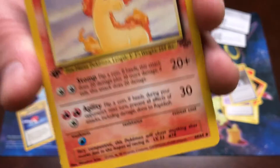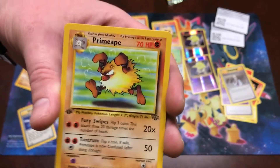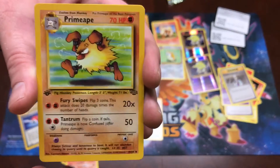It's Primeape! Rapidash and Rhydon are uncommons that are very difficult to get, and we got two today. Let's go! Primeape — oh yessiree Bob!